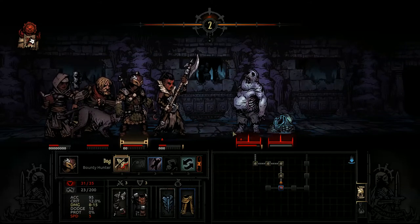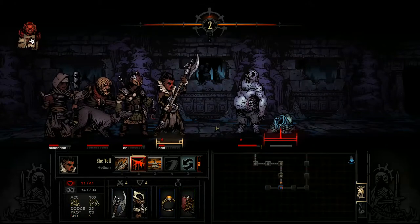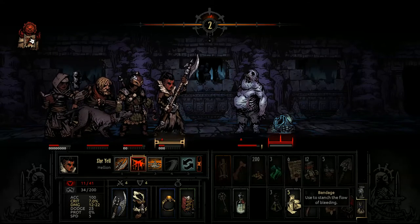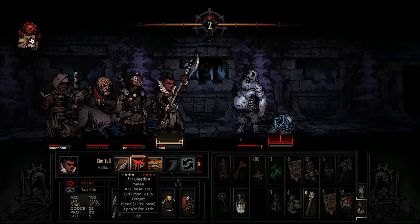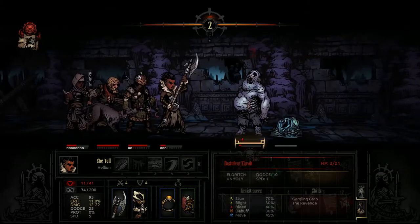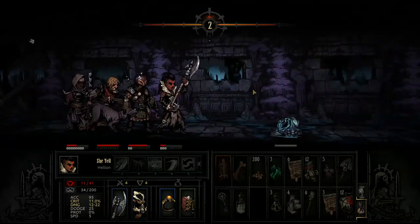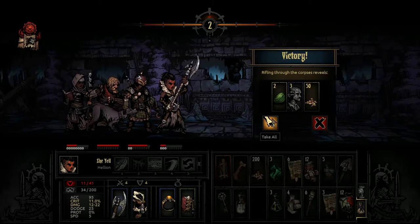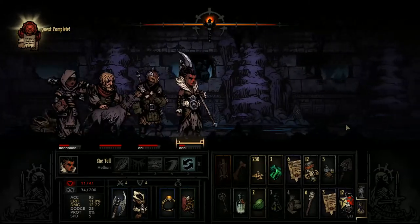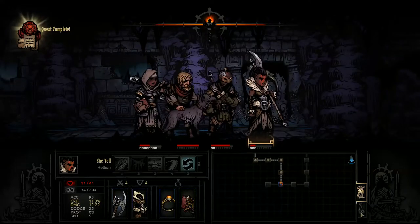Let's beat this guy in the face — six points of damage. I'm gonna go ahead and use a bandage on you. Let's beat this guy down — fourteen point hit, very nice, not enough to kill him though. Everybody dodged, I was so fortunate. As victories mount, so too will resistance. Torch up.